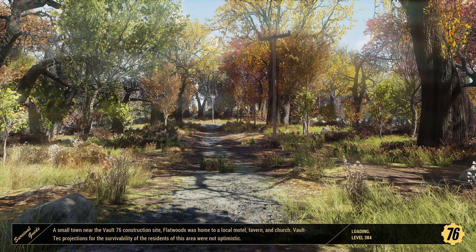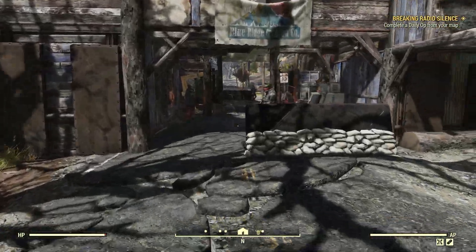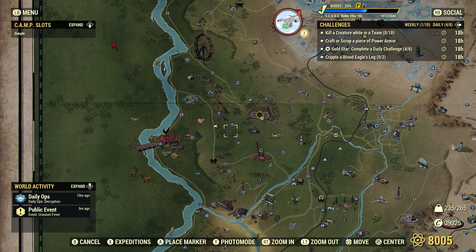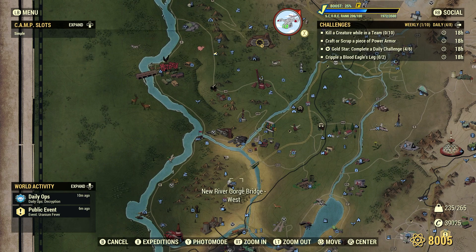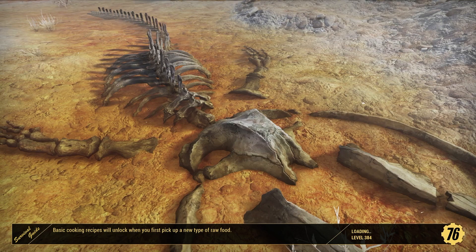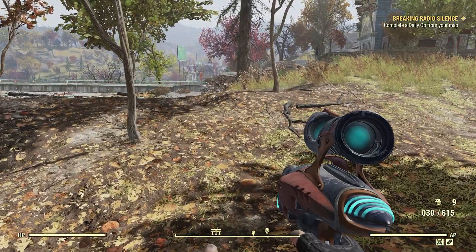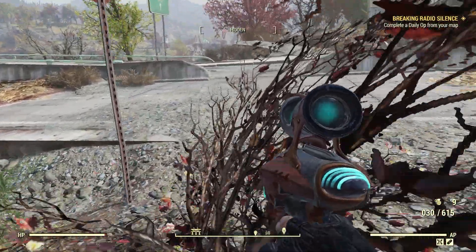Okay, this one's not here either — that's fine, we'll come across one. Let's go to another good spot: New River Gorge Bridge West. I am on a private server, so I don't know why they're not spawning in for me — that's kind of weird. Sometimes the game will do that; when you're looking for it, you'll never find it.